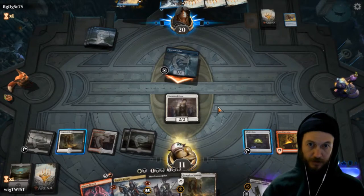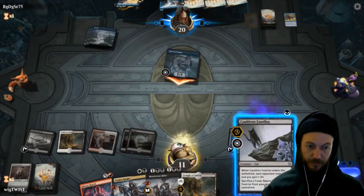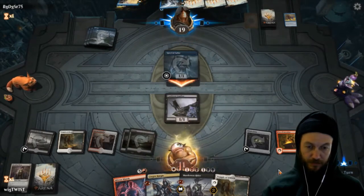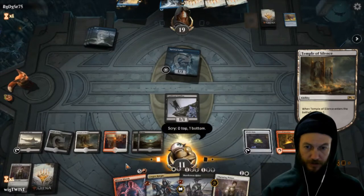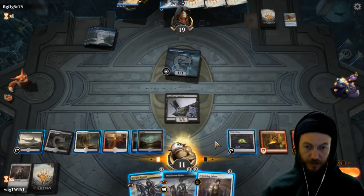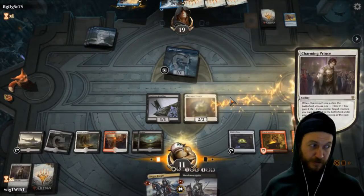There we go. I'm going to sacrifice him to bring him out. Get a little scry. We've already got one. This is where it gets pretty fun. Then we go, then we go — okay, let's go.